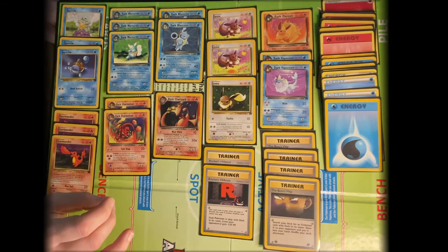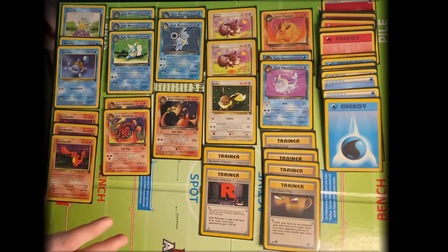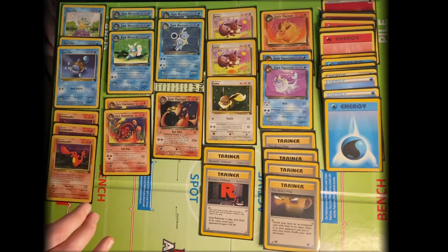Rocket's Hideout is a Stadium card that adds 20 HP to any Pokemon with Dark in its name, which is really useful because, in general, the Dark Pokemon have lower HP than their non-Dark counterparts. This deck will probably get a couple of Double Colorless Energy in it because a lot of the cards do work well with Double Colorless Energy.